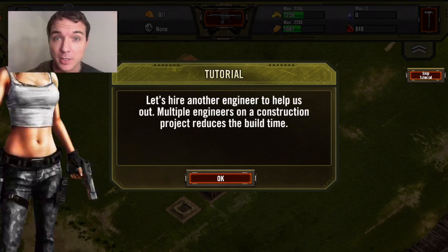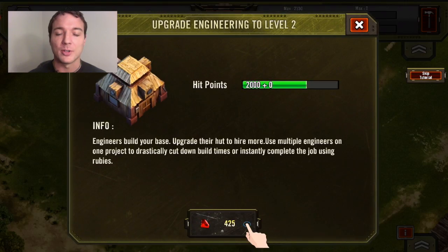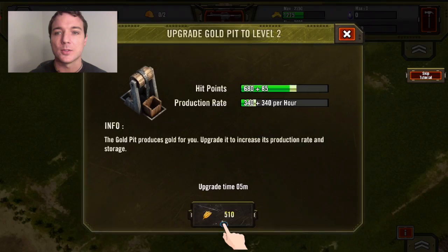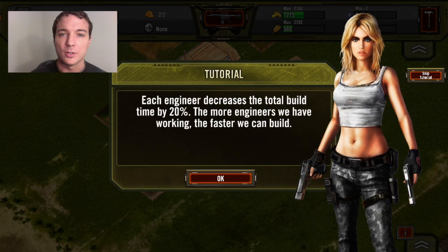Let's talk about the engineers now. Engineers are what build everything on your base, so having those available allows you to do other things. One thing I'm really happy we put into the game was the ability to add multiple engineers to one project — each engineer you add decreases the build time by 20%.